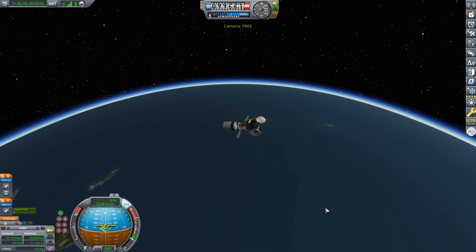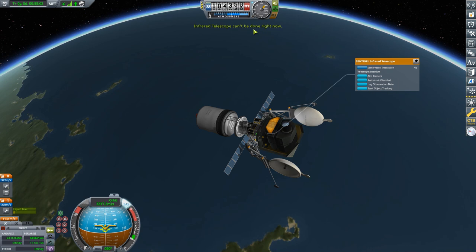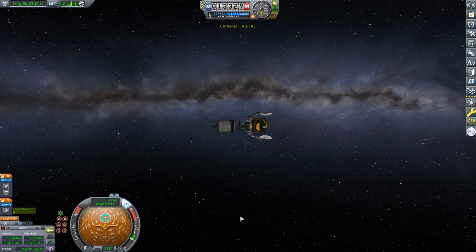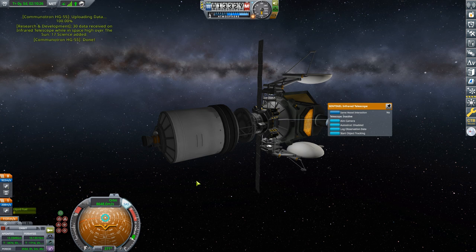The next step is waiting 176 days until we reach periapsis. If you try using the telescope in transit, you'll find you can't — it gives a message saying the infrared telescope can't be used right now, because it only works when in orbit of the Sun. Once in solar orbit I can do a log observational survey for 30 science, though transmitting only gives 16.8 science. We'll transmit while still relatively close to Kerbin.